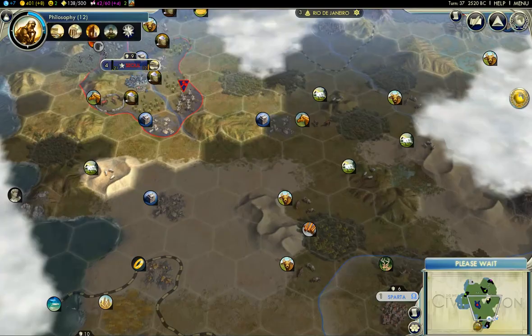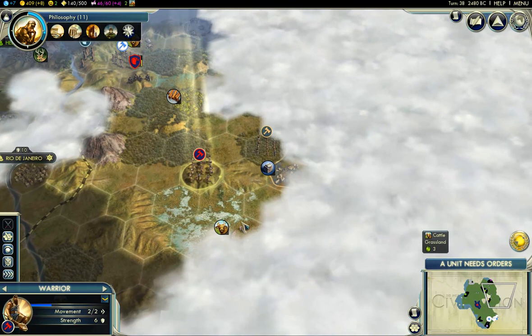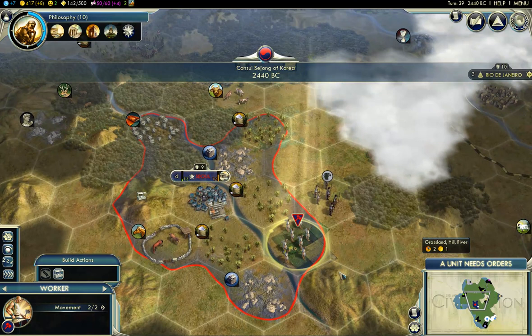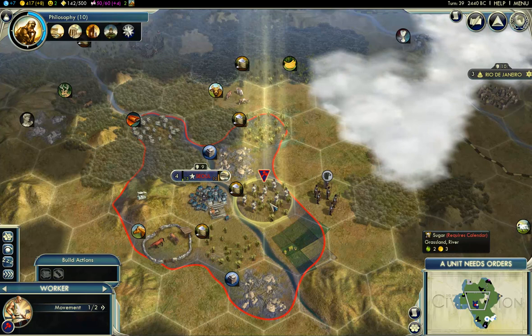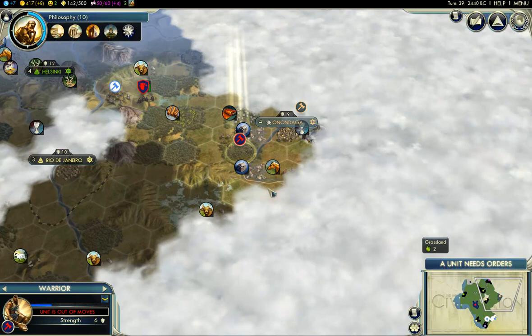We want to colonize here — maybe build a bunch of horse-based units and then go and beat Greece, because they're going to be a problem. You lose movement in marshes, so I guess we'll go this way. And so you're still not going to have much to do — I suppose we could just farm up this sugar for now until we've got the calendar. You can't build a farm on here at all. If I automate you, what are you going to do — just sit there? Oh, you're going to go to town.